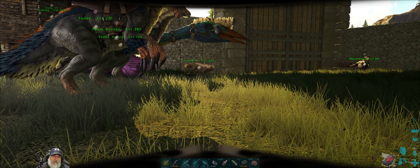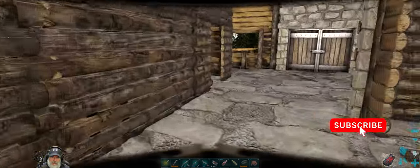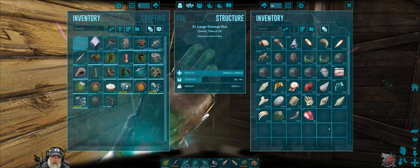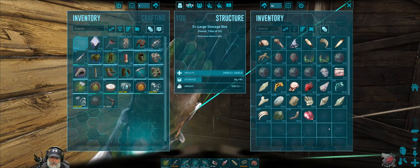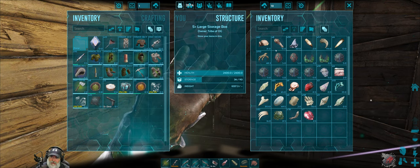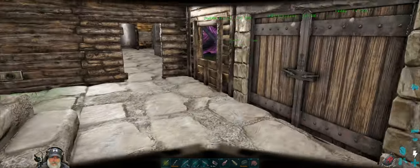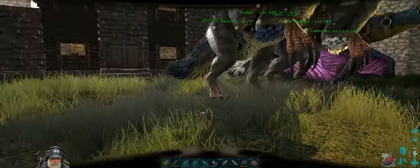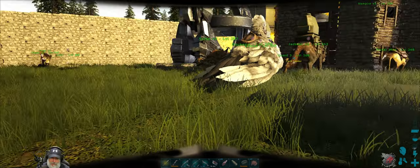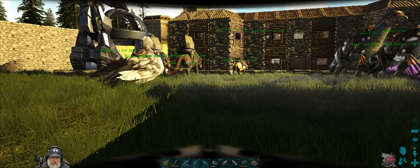I still need to get the Artifact of the Sky Lord, the Artifact of the Clever, basilisk blubber, tuso tentacles, two giga hearts - I have one from a low level giga I killed a long time ago - three more UT lungs, rex arms, and aloe brains. I have plenty of the last two. So lots of stuff to gather still. At least I got the most tedious part out of the way - it took many hours on a Saturday, mostly leveling those Therizinos in the magmasaur cave and fire wyvern ravine.